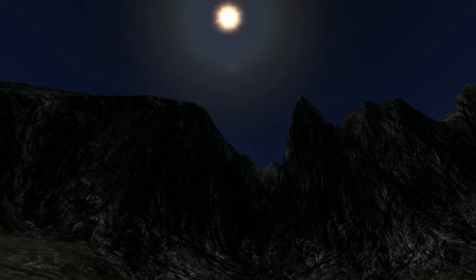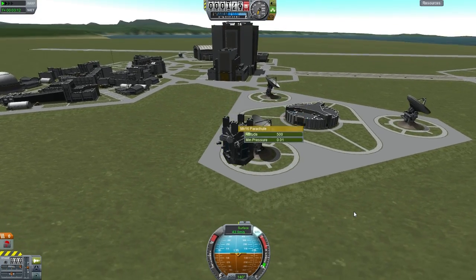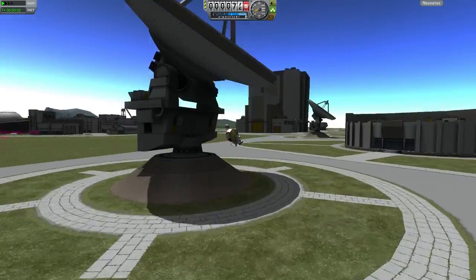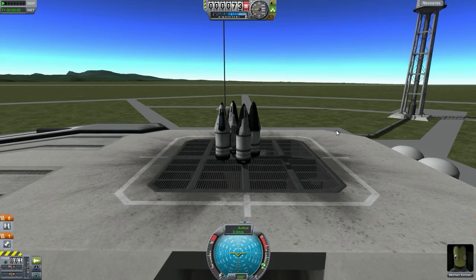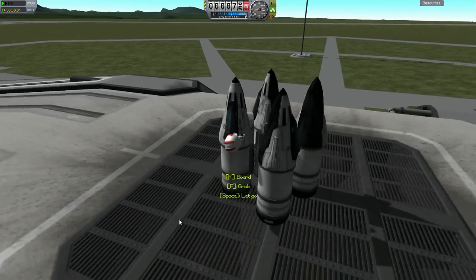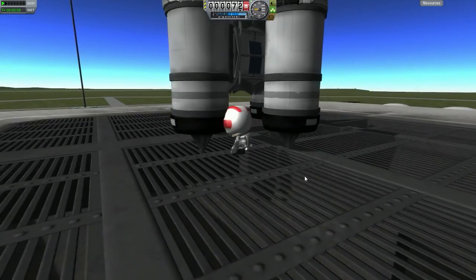Try not to land your drop pod in the mountains - somewhere with very low elevation is preferable. I cut the parachute here in one of my early tests and added a whole bunch of wings to hopefully slow down the drop pod, but that didn't seem to work. However, the finalized version does utilize the wings, and this here is actually the finalized version.